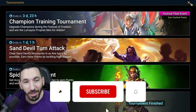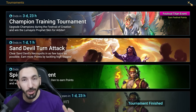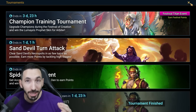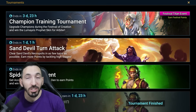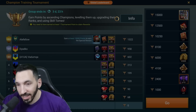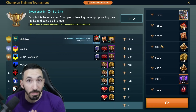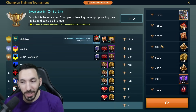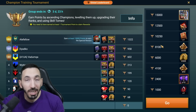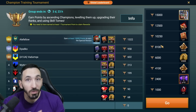Hey guys, Kobe here. Good morning, I hope you're all having a great day. The Champion Training Tournament has just started and I want to give you guys some tips for the next four days in order to complete it. 8100 points is what you need to complete Armand's fusion hybrid — that is 2025 points per day. Champion Training includes leveling up your champions, ascending them, skilling them up, and ranking them up. Anything that involves the tavern, you'll get points for here.